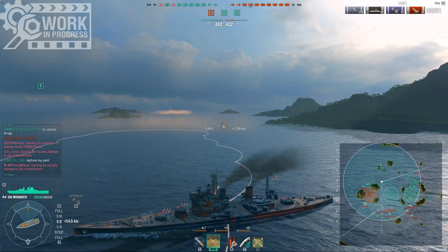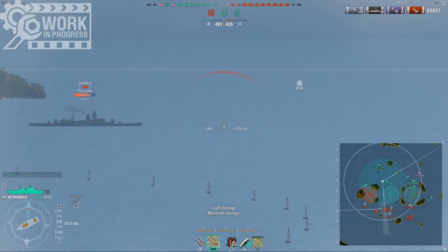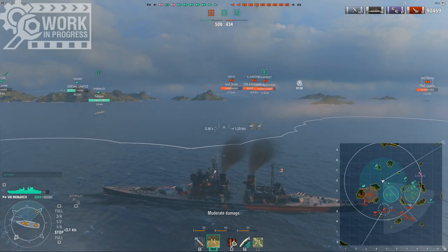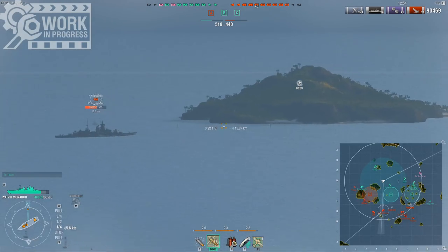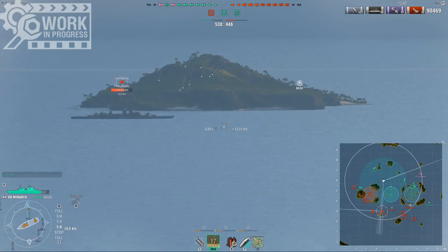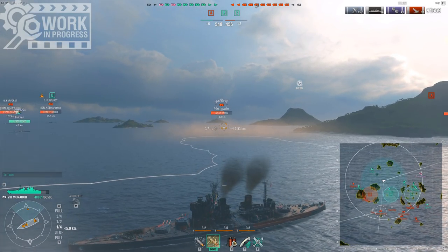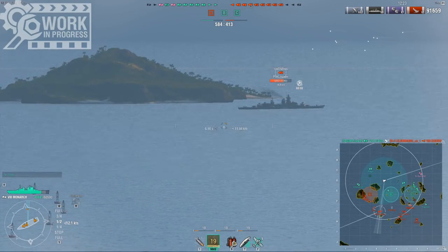The one role I could see the Monarch being used in is the roaming type of role that the Amagi has been doing so far, because it does fulfill quite easily many of the same values that the Amagi does. It might even be better at it. You do trade off some health, but you're almost impossible to citadel at all. You have very much the same armor — the Amagi is 32mm all over, and the Monarch has exactly the same situation. The AA is much better on the Monarch, which means the carrier needs to babysit this roaming ship less, since you can kind of defend yourself against the carrier. And of course, the stealth is much better on the Monarch than it is on the Amagi. So as a roaming type of HE spamming ship — especially since in competitive people tend to shoot a lot of HE since it's more consistent — having this faster reload and higher fire chance means the Monarch could perhaps fulfill the role. It's not like it comes only with advantages compared to the Amagi; there are downsides.